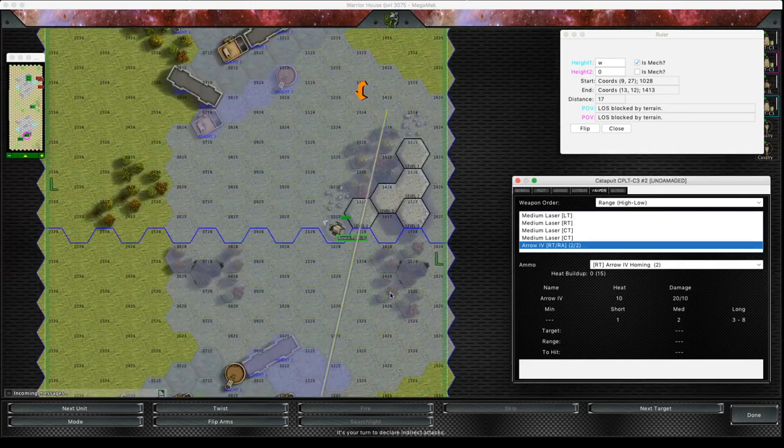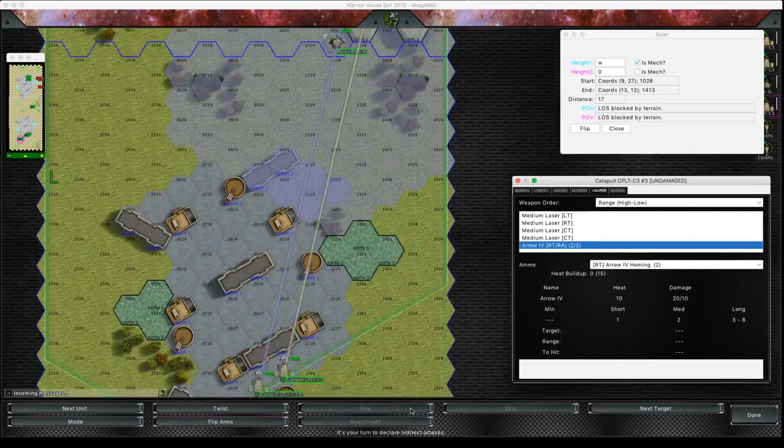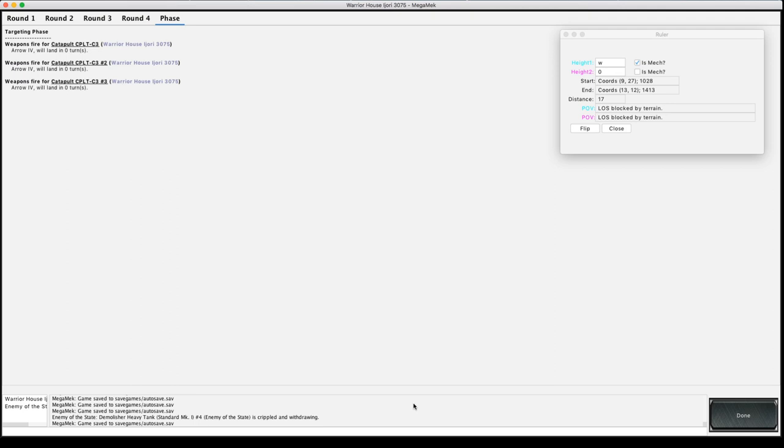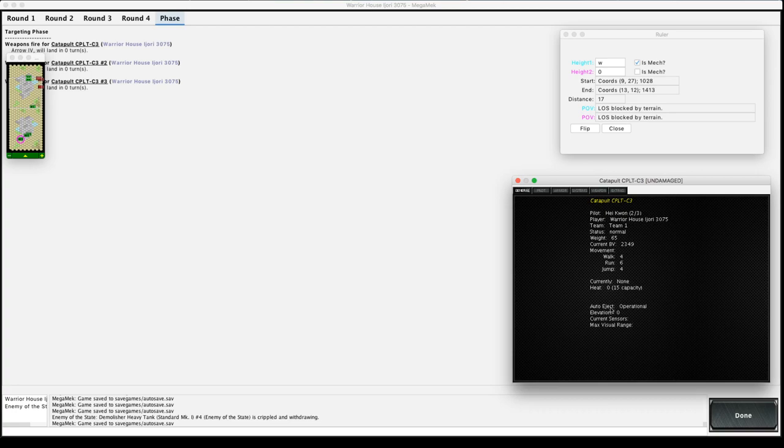I have to make sure each one's got 17 hexes — yep, that's range 17, I can fire. Let's see if I can get this one in as well — this is really sweet when it works and rather nasty for the opponent. This one might not work, it depends where this Demolisher moves during the movement phase. I've fired three homing missiles and all of them have got a flight path within 17 hexes, so they're only going to take zero turns to arrive.